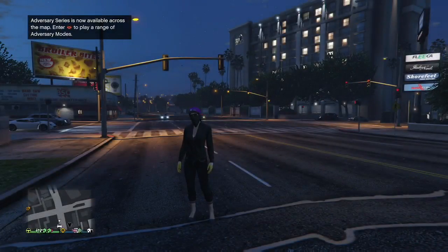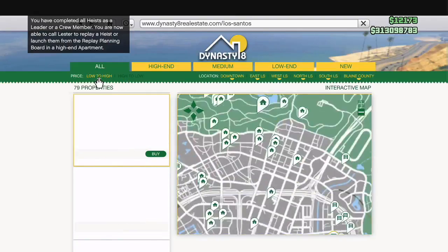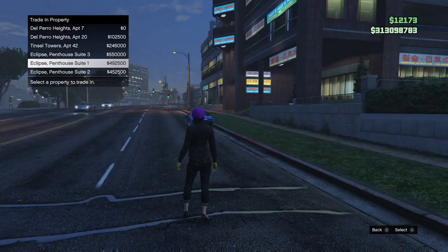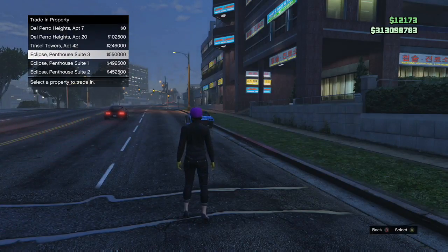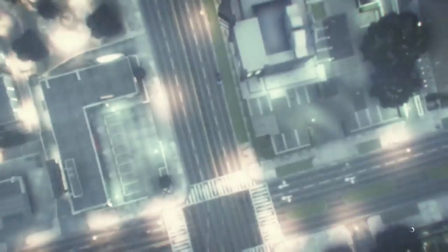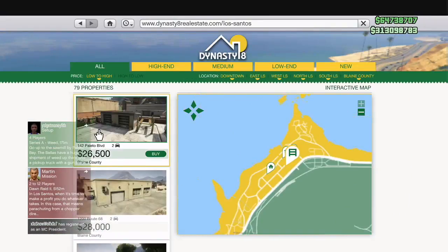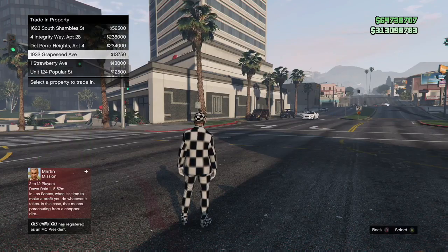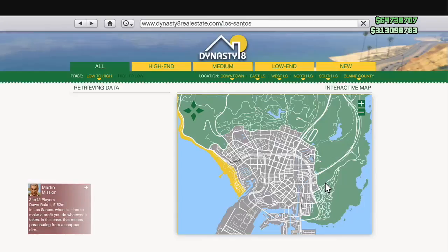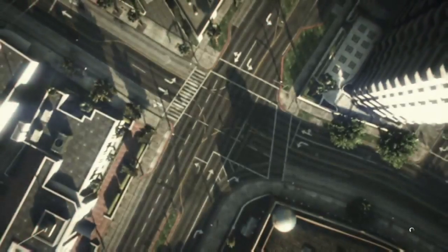To begin the setup, swap to your second character. This is where outfits and apartments transfer from. You want to buy the three most expensive apartments in slots four, five, and six — I own all the Eclipse Penthouse Suites. You'll need about two to three million dollars upfront on your second character. Then swap back to your main character and purchase the three cheapest apartments. You share bank accounts — that's why this works.